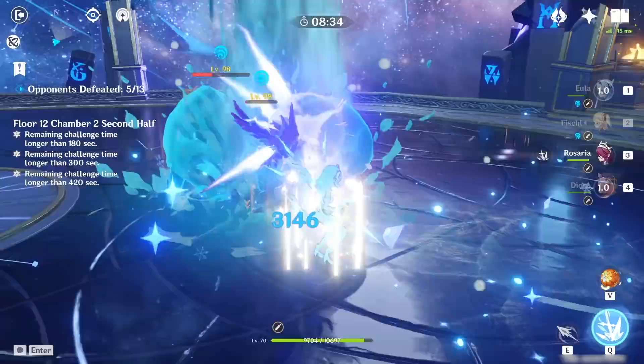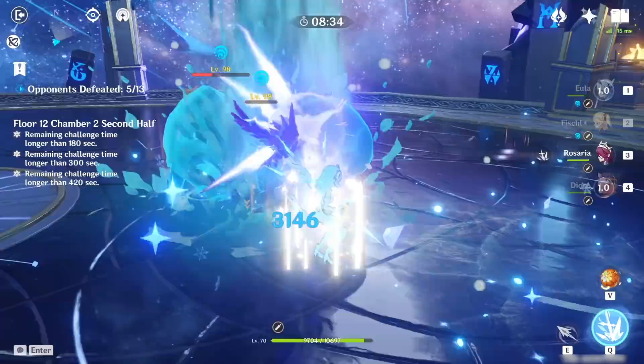Eola is a very unique character with a rather potent burst that can deal massive damage. While she has her fair share of drawbacks, her burst combo is deadly and can be one of the most satisfying to land in the game.